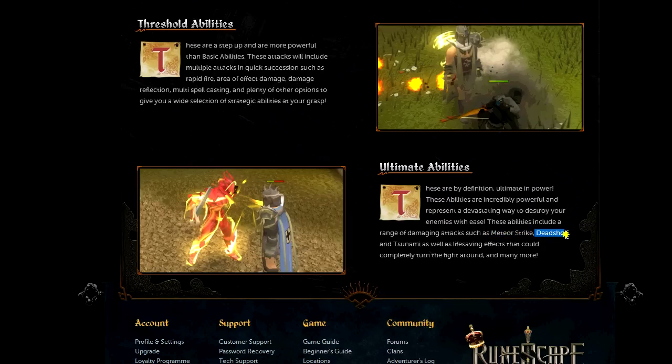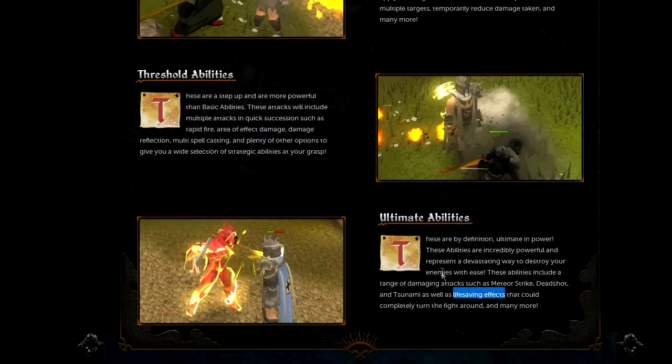Deadshot I imagine would be a melee ability where you deal extra damage or have more chance to hit. Tsunami — a big wave of water — might have a special effect against fire mages or something. Life-saving effects could be like a really massive heal, similar to that prayer on the normal prayer book where if you get down to 10 health it heals you — but way more drastic, something you can activate once.